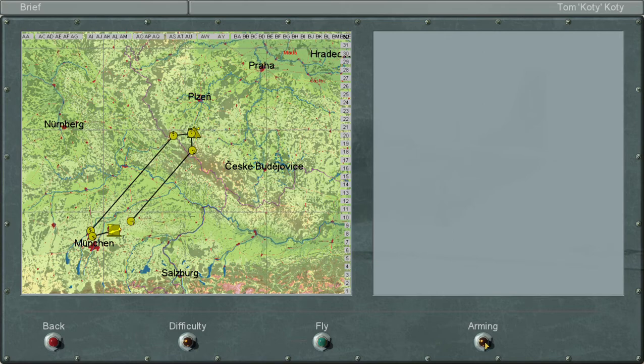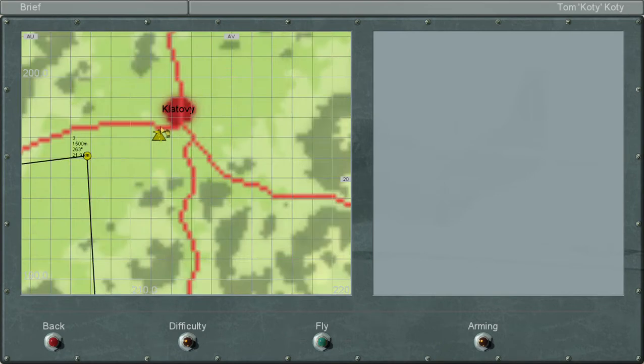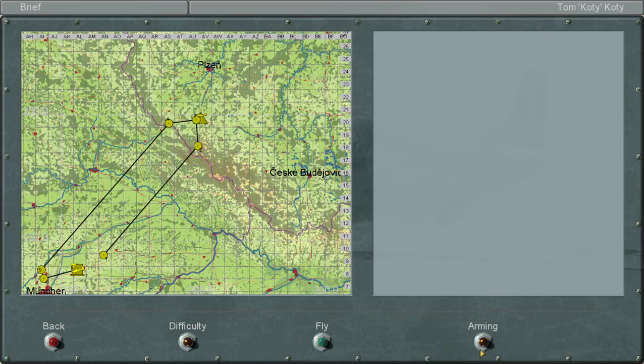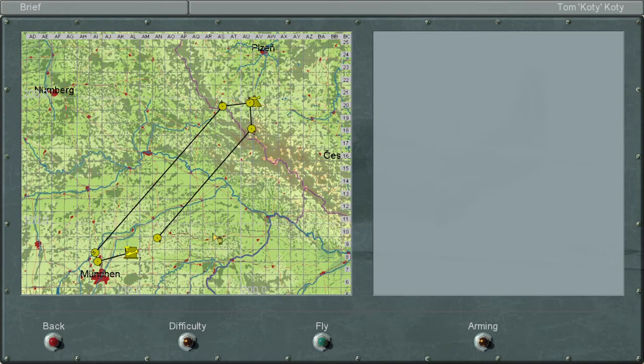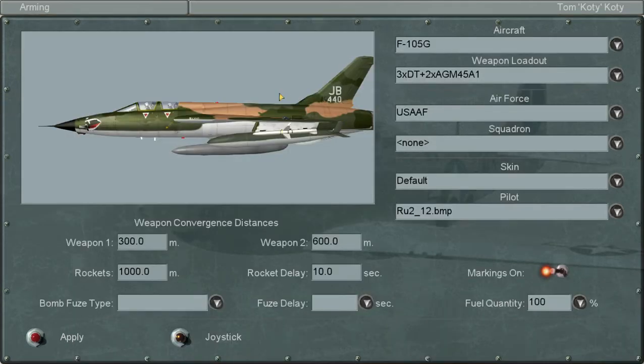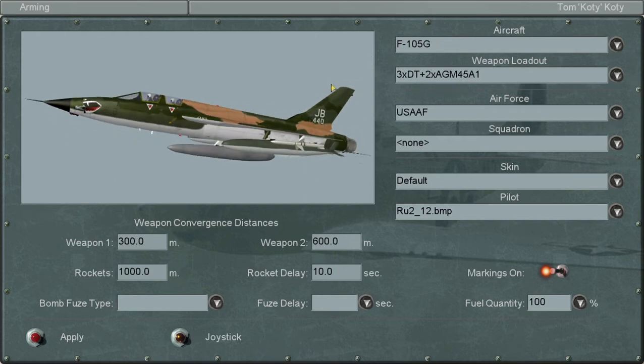I have a simple scenario where I fly over the border into Czechoslovakia and destroy a single SA-2 site. Because it's the F-105G, I have many weapons to choose from specifically for destroying SA-2. As you can already see, I do have the Shrike — the AGM-45A1 — pre-selected.